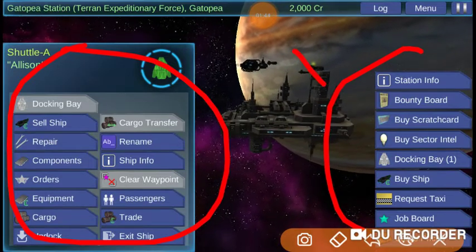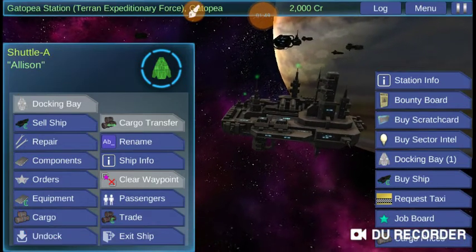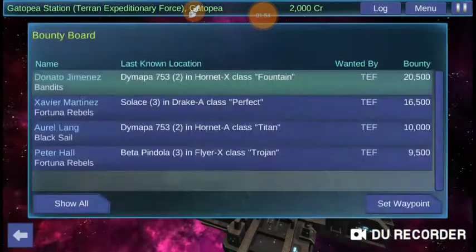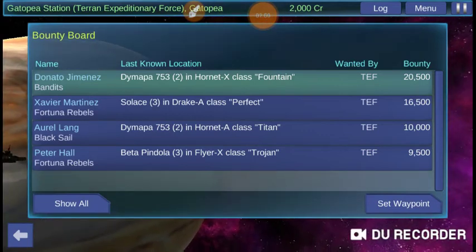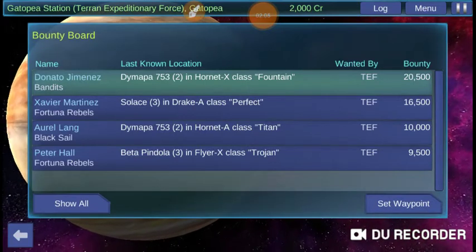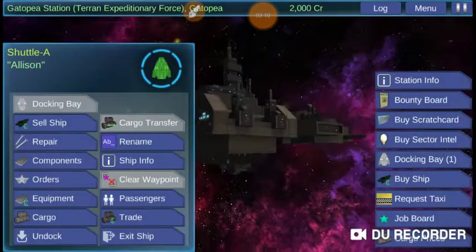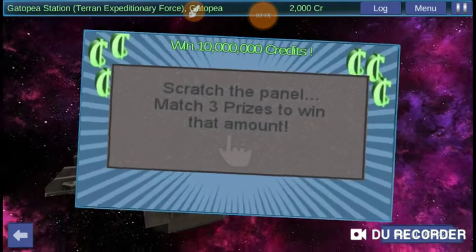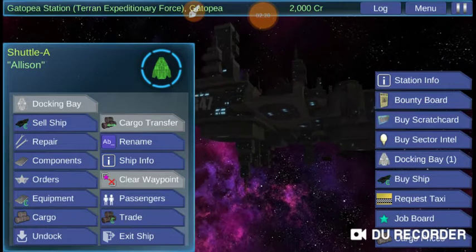So like I said, you have your bounty board, which shows basically which pilots and which ships are wanted by which faction and how much the reward is. The idea is, if you destroy that ship, you get that money. Again, if you like to gamble, knock yourself out, but I don't recommend it — it's a waste of money, just like real life.